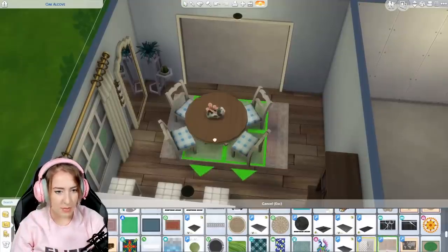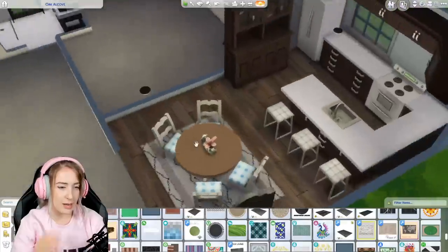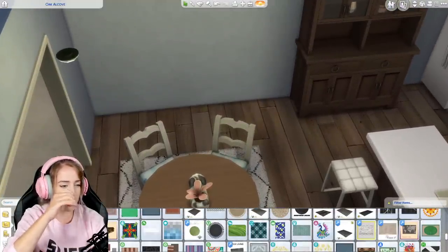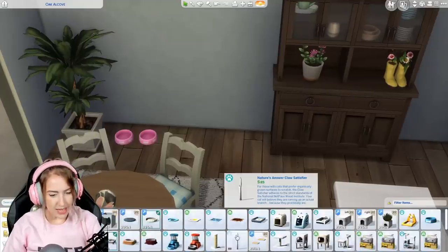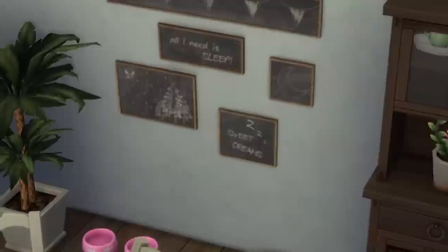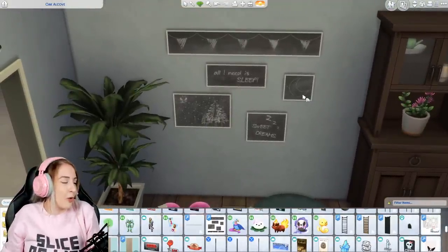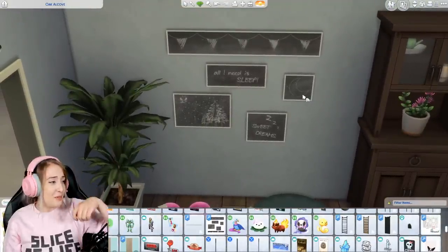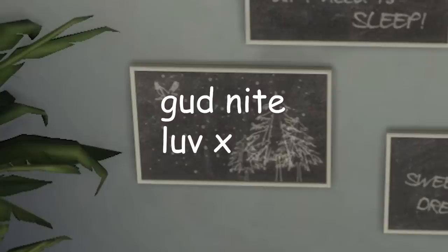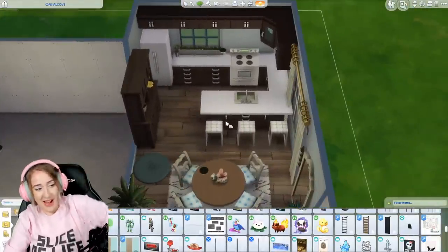I'm not great with rugs so I'm just putting that one there. I kind of want to put a bed in here but Sasha's dog is quite big. Oh, that's kind of cute — I can just imagine Sasha writing little messages for her dog: 'Good night, sleep tight, love you.' That room's kind of cute and I'm very happy with it. Sasha, I hope you are too.